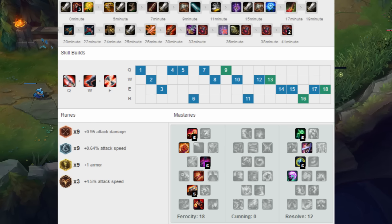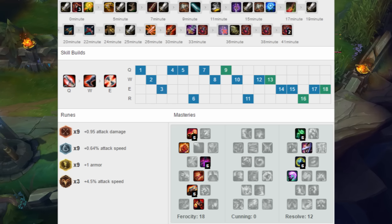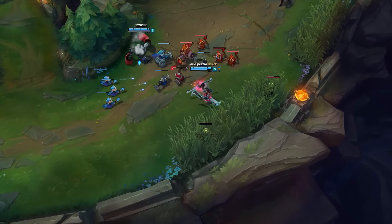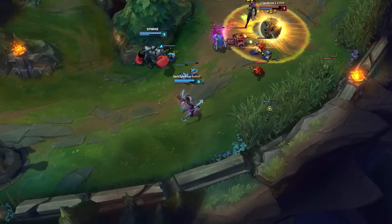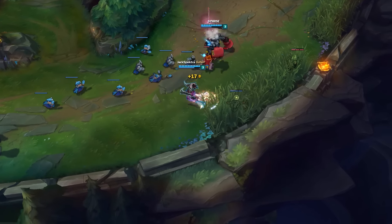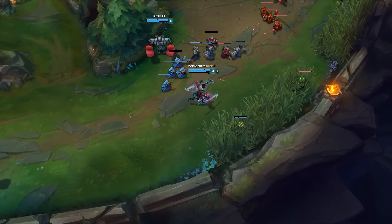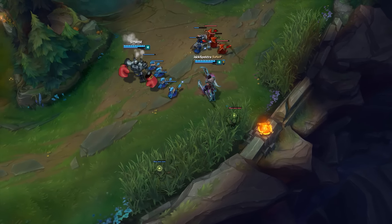I would also recommend going Infinity Edge instead of Maw if they have no AP damage. This build is extremely good — I've tried it a couple of times and the one time I played it in ranked I went 10 kills and one death in lane and just popped off. With the lifesteal from Vamp Scepter you get so much sustain — more than with Warlord's — and you also get more damage with Fervor. You can substitute Death's Dance for Bloodthirster if you want, but Death's Dance is a very good item on Draven, and the fact that Pornstar Zillion uses it is argument enough.